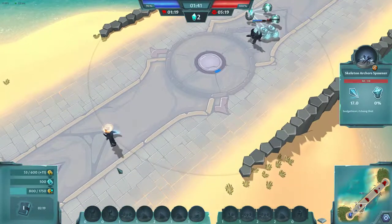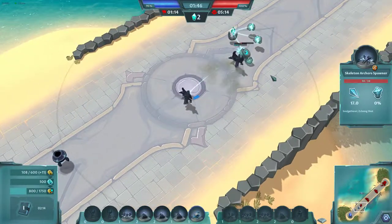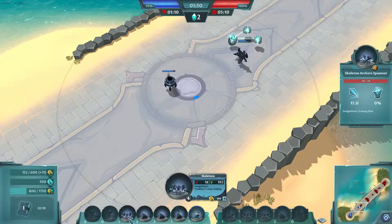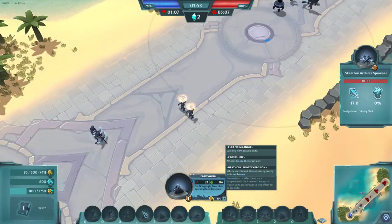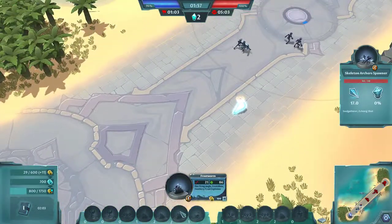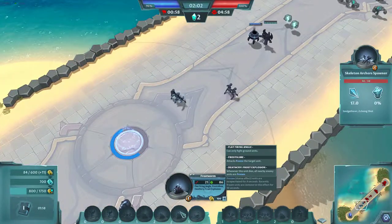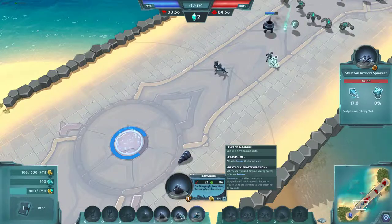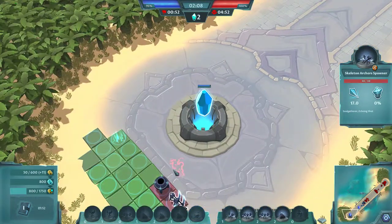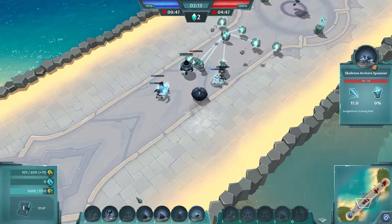I'm going to include my first PvP game at the end, and that was before I even did the AI stuff, so I was still brand new and it was just a slaughter. Once you destroy a tower and take the spot, you can summon your units further down the map. I'm curious if people have big comebacks in this type of game, but it just seems like once somebody gets a lead, it's really hard to come back because you gain towers.